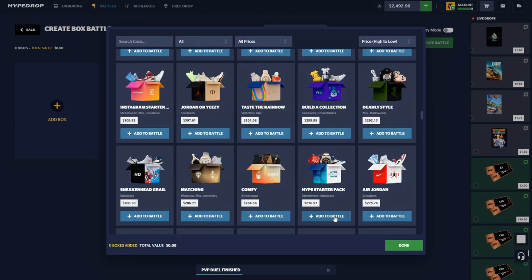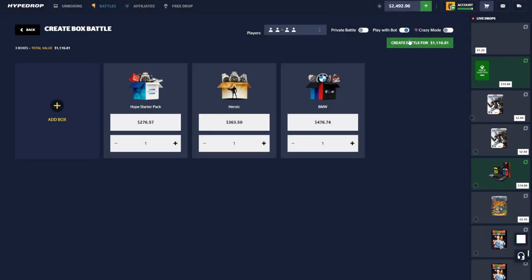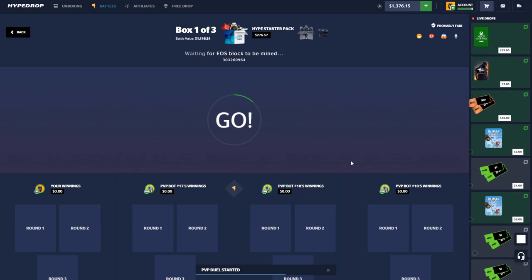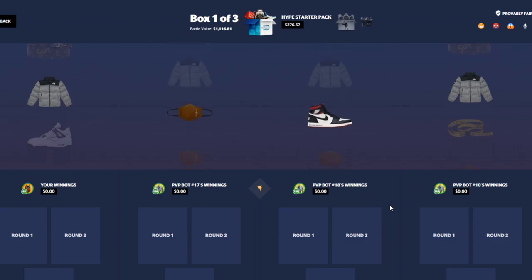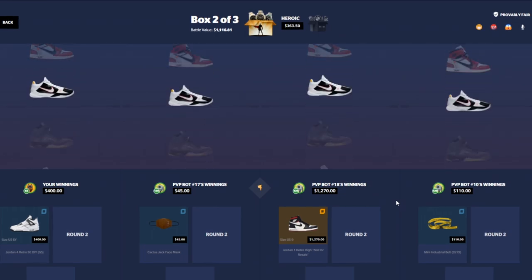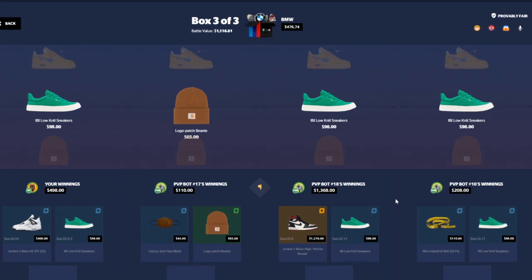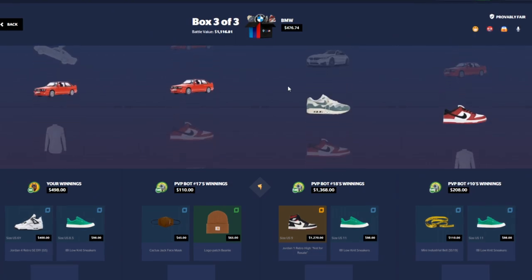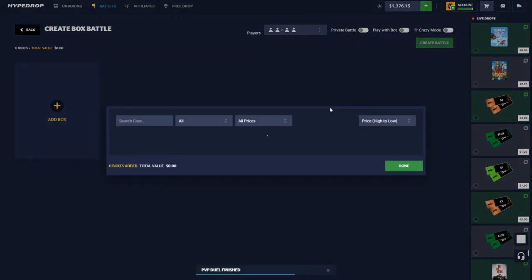Let's go with the Hype Star Pack, Heroic case, and a BMW case — $1.1K battle, come on. My current stats on the site: I've withdrawn $100K and I've deposited $300K, so I'm down $200K on this site. Okay, $1.2K shoes for them already. Heroic — okay, not good. BMW case. Okay, we're going down more and more — we're at $1.3K now, oh god.